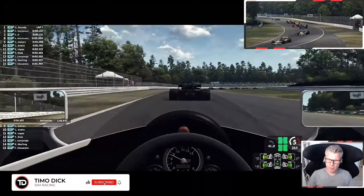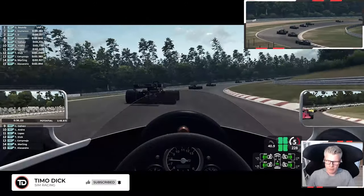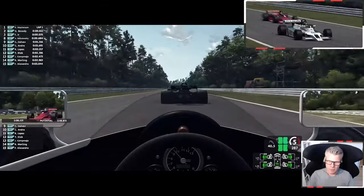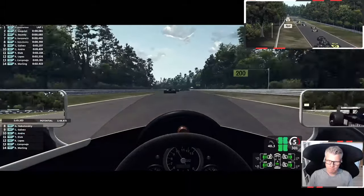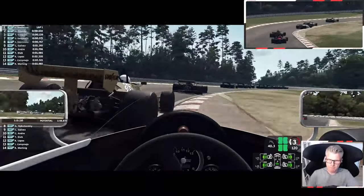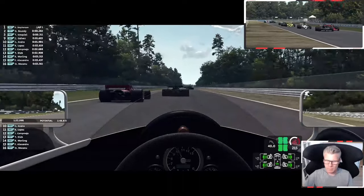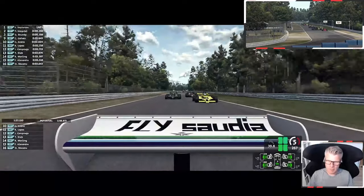And for the first time into the North Curve — the high-speed, top-speed bend. Light lift off the throttle. And on and again. Right side's clear. There's a guard on your left. Too many mistakes, Timo. Too many mistakes.